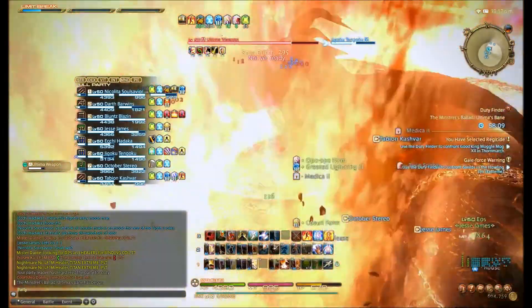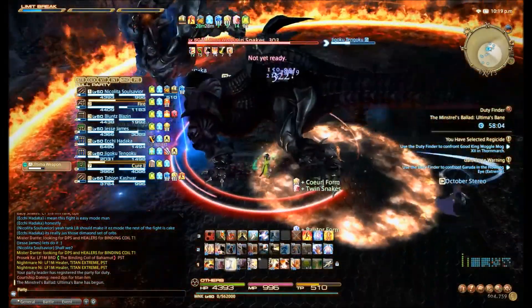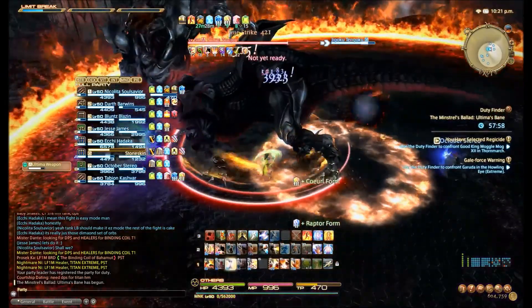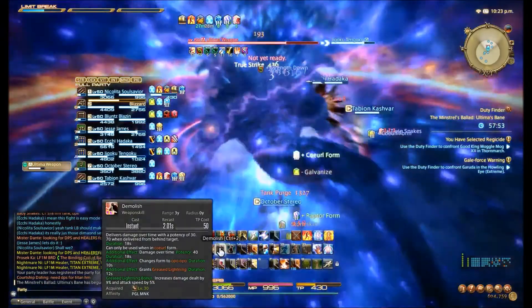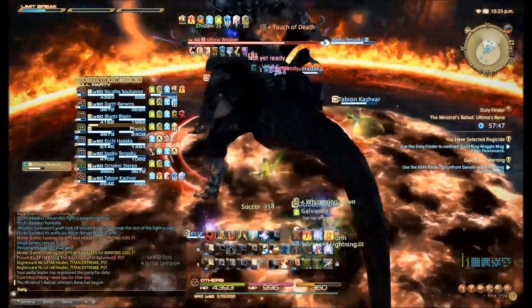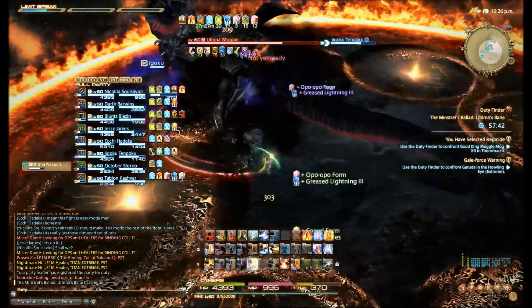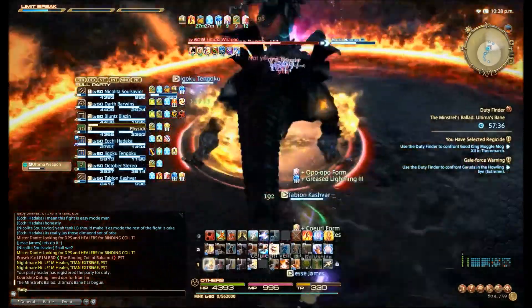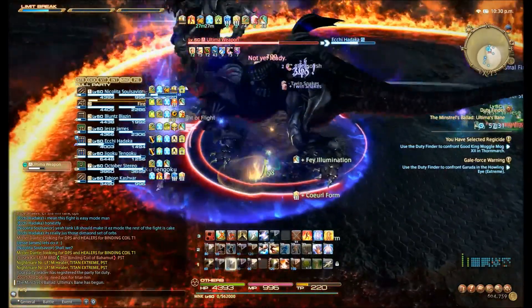Here we've got Ifrit's plumes and then followed right by Weight of the Land. I don't believe these Weight of the Lands behave the same as Titan's — I don't think they appear under characters themselves. It seemed to me they're in set patterns. So there you got the inside plumes and then Weight of the Lands. That wasn't directly underneath me and there was nobody near me, so those Weight of the Lands don't behave the same way — they're just set patterns.